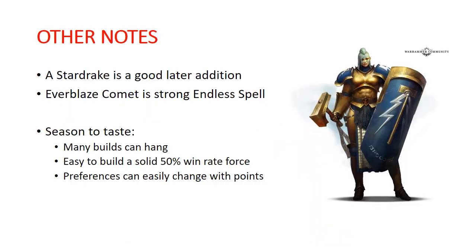Some other notes: the Star Drake is a cool addition to add later on. A lot of people do like running the Star Drake in lists — it's a very common thing to see in Stormcast Eternals armies. I don't necessarily recommend it for starting-out new players, though. It's a challenge to paint, and it's an expensive model, so it's not necessarily something you want to commit to right away. The Stormcast Eternals also have their own kit of endless spells, and among those, the Everblaze Comet is a really strong choice. It is a long-range damage-dealing spell that deals a lot of damage to your opponent at a very long range — I believe its setup is 36 inches from the caster. So it is super strong and definitely worth picking up.